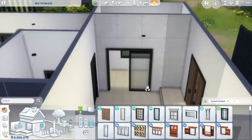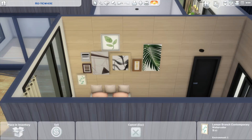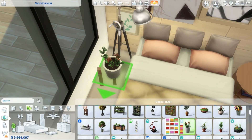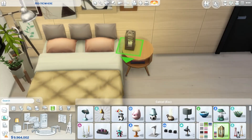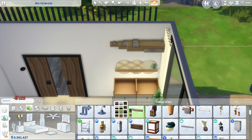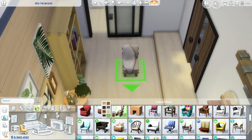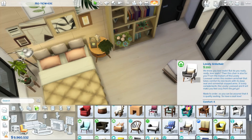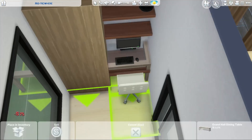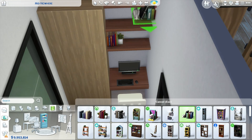I've moved on to the bedroom, which also features a studio and desk area. This house is for only a couple of Sims — it's on a 20 by 20 lot in Windenburg. They have one bathroom, one bedroom, and a couple of desks. This video is really short so I'm trying to explain everything quickly.